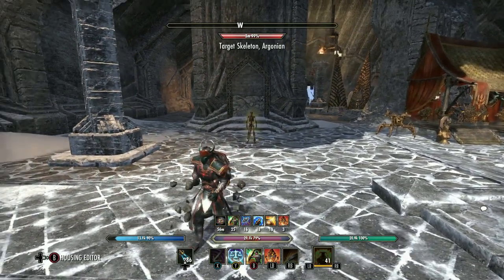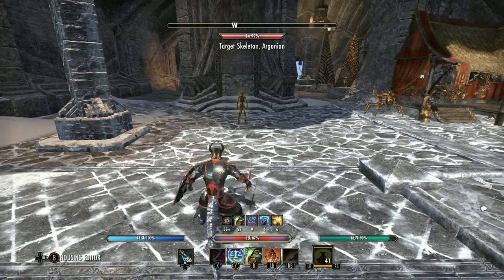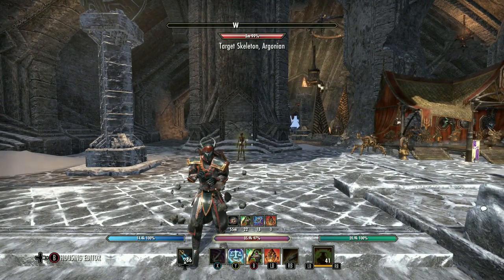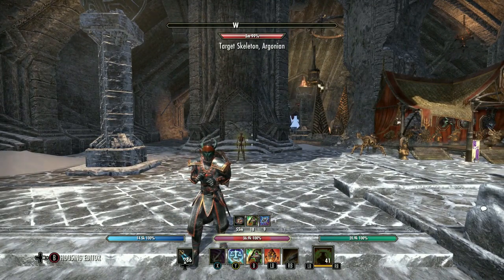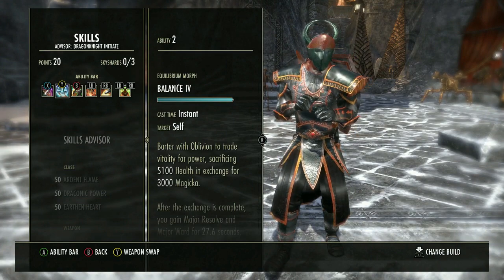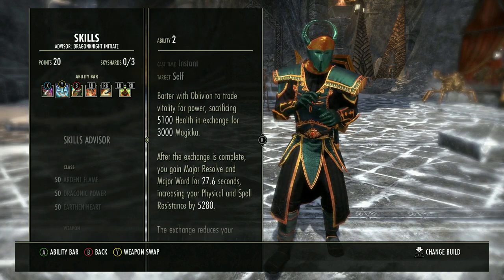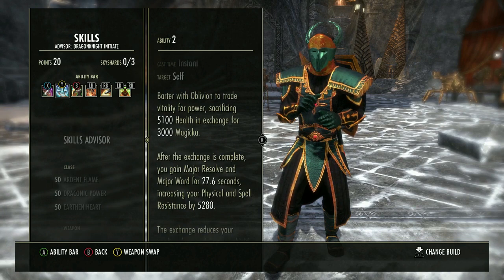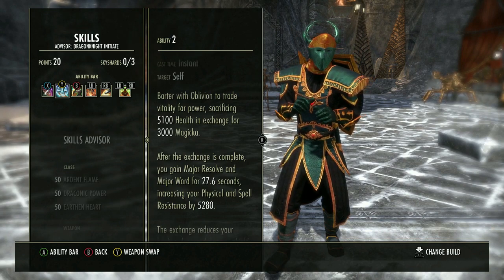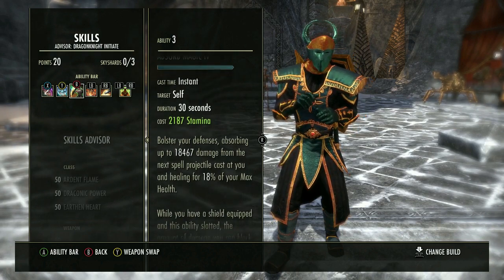Balance sacrifices about 5,100 health for roughly 3k magicka — it's a great skill. Just don't use it right when the boss is about to heavy attack, because if you get hit and haven't dodge-rolled, you'll take a lot of damage. Be smart with Balance and it's just a great skill overall.